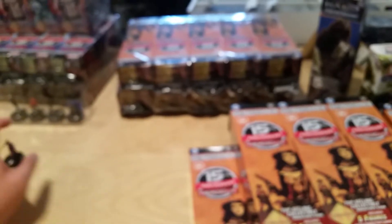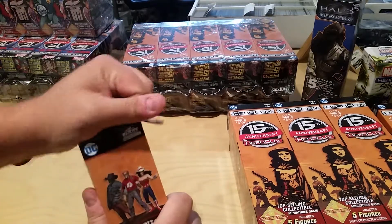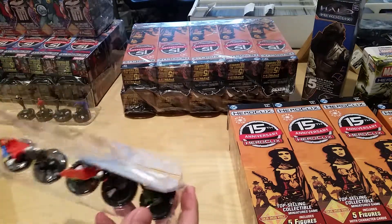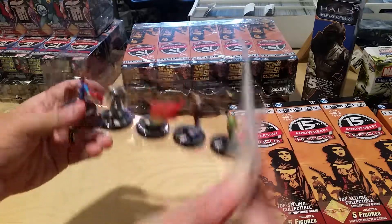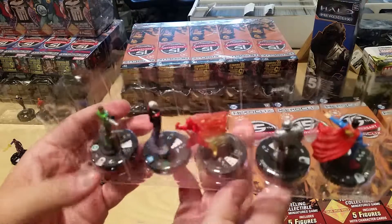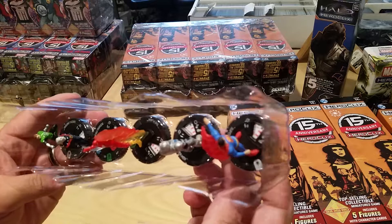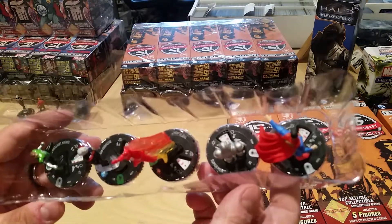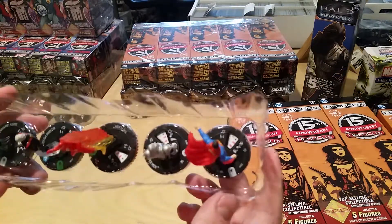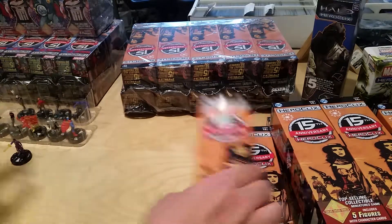Let's go to our next pack. This set is the 15th anniversary set, which is pretty cool. We've got what looks like Superman in here, a really cool Wally West Flash design, and then a Green Lantern. I don't know if we have a rare in here — it doesn't look like it. We're supposed to have a rare in each pack, but none of these really look like it. Cool Flash design though.